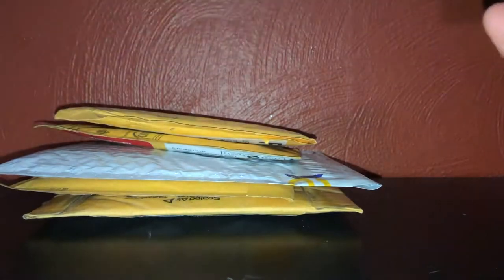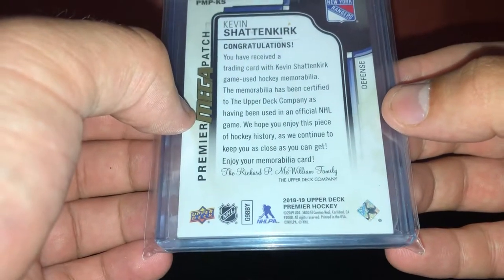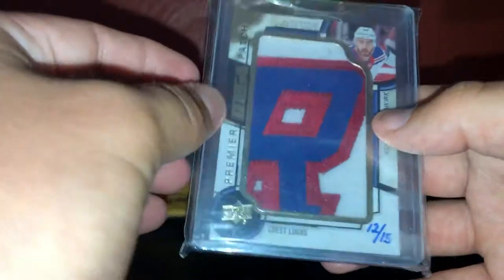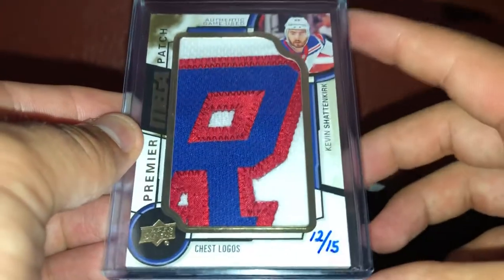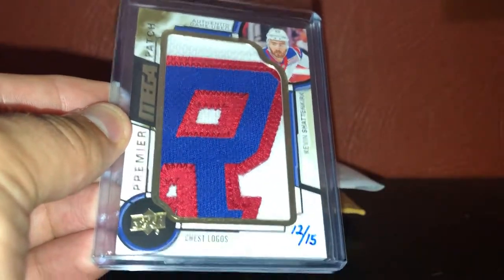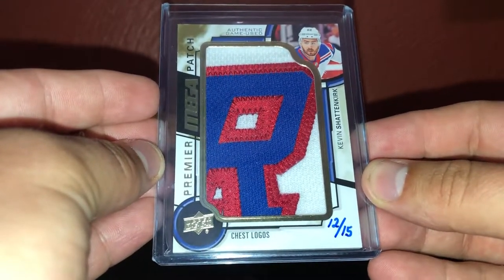This one is from 1819 Upper Deck Premier Hockey Premier Mega Patches, numbered 12 of 15. There were a lot of these that popped up at the same time on eBay, and I like this one the most because it's almost the full letter R - I thought that was really cool. Plus it's 12 out of 15, which when Shattenkirk first went to the St. Louis Blues, that was his jersey number instead of 22. So I figured I'd pick that up as quick as I could. Really cool looking card - glad to pick that up.